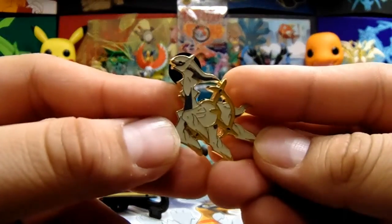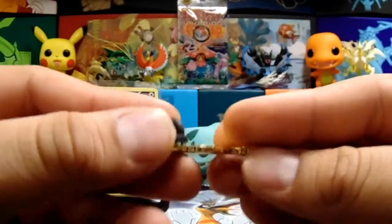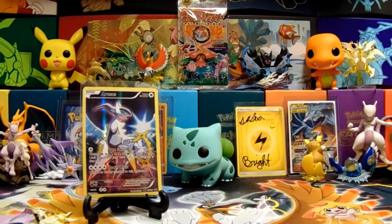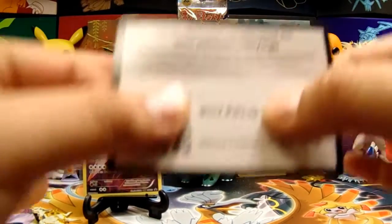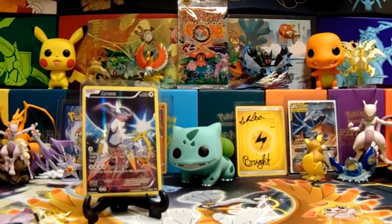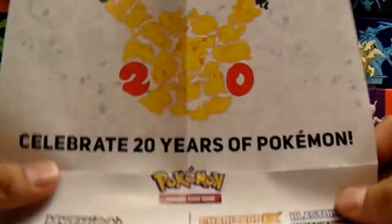Here's a look at the pin — pretty cool. And here's the first half of the code card. The other thing that comes in here is this kind of like a checklist, almost like a poster thing.